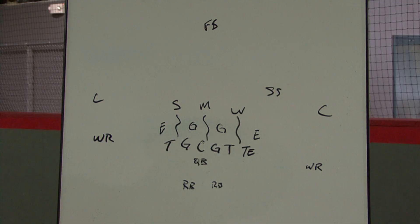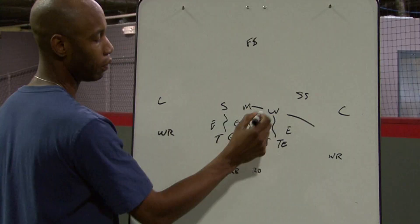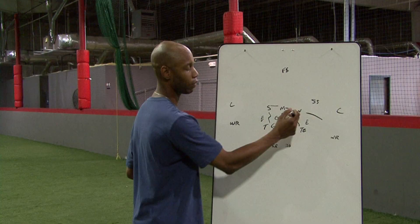If the play flows to the outside, you want to make sure that you flow accordingly and replace those positions. Sam replaces the Mike. Mike replaces the Will. The Will comes to flow to the ball.